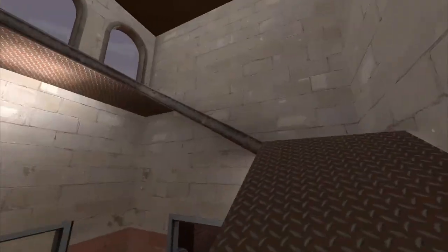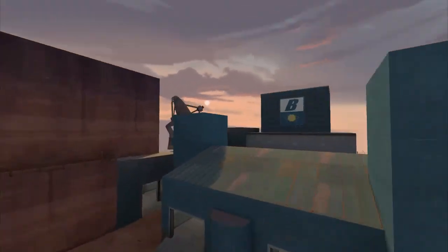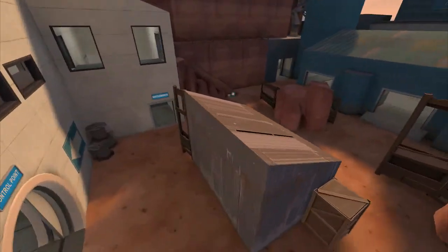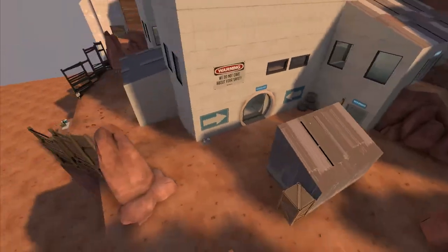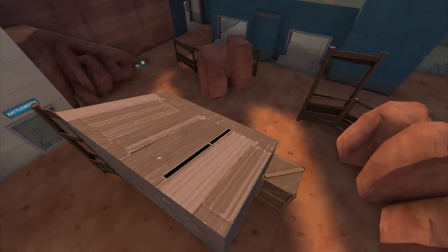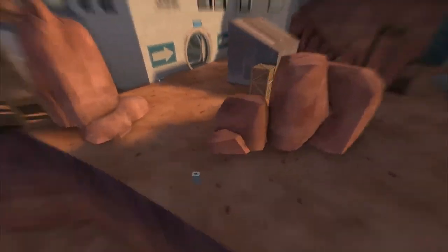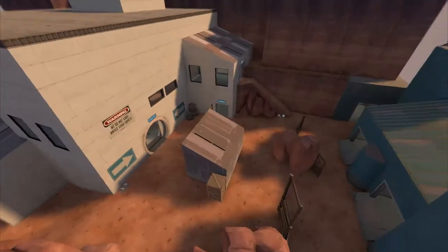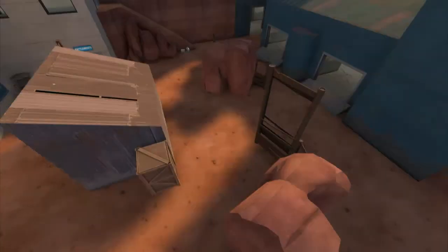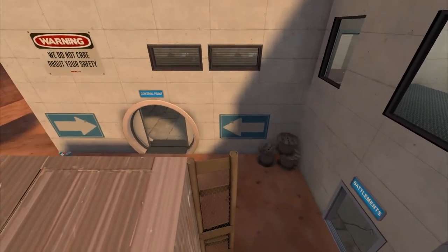The map in general is textured now. What's more important is what else has changed. I think it was this version where I somehow completely forgot if I actually had the shack here in the version I was just doing before this one. But this is a pretty major addition — instead of having just a bunch of rocks, now we have the shack. There are also a whole bunch of skill jumps you can do around these rocks, especially starting with this version.